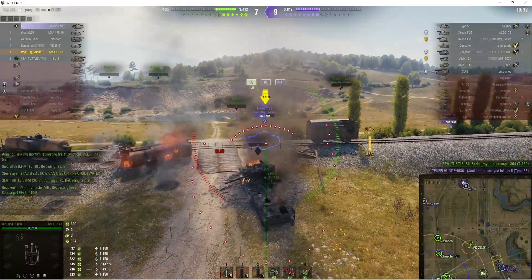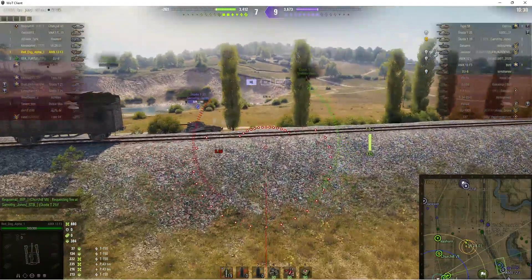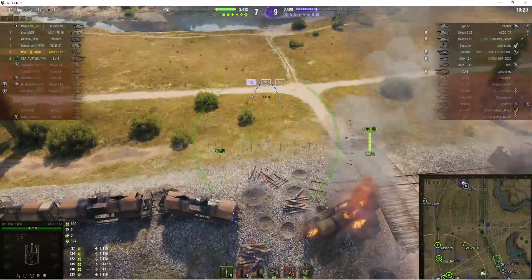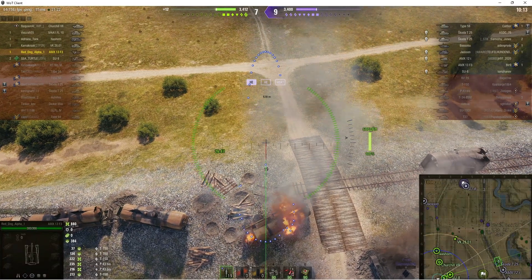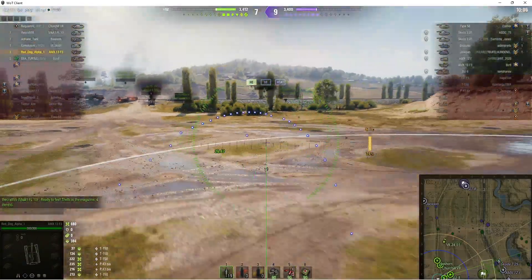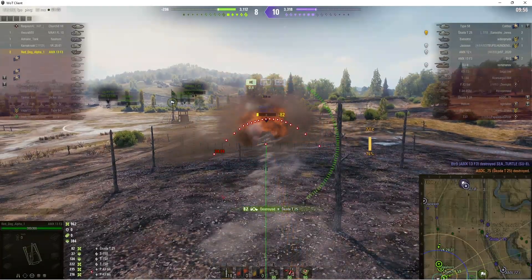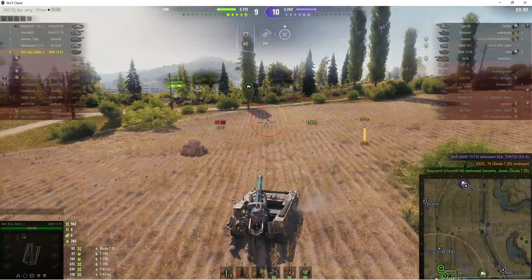That was a wise decision, but that Skoda T-25 is making exactly all the wrong decisions by staying where he is. He's still trying to get up onto a position where he can take a shot. Our VK2801 is doing circuits trying to spot everyone but has taken considerable damage. There's an enemy Jackson up there as well, and the Skoda's come across the railway line — rounds out — direct hit right in the face. That was pretty final. So that's the second kill for Red Dog Alpha 1.